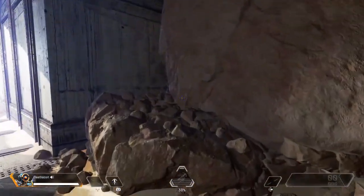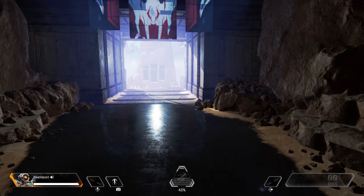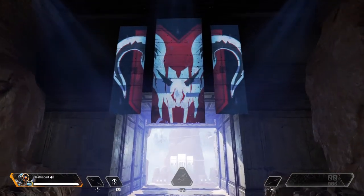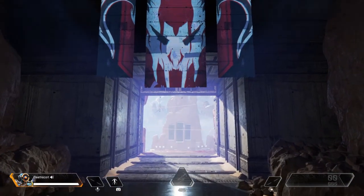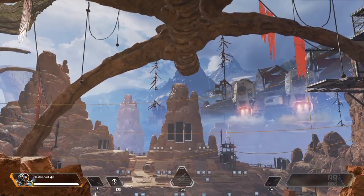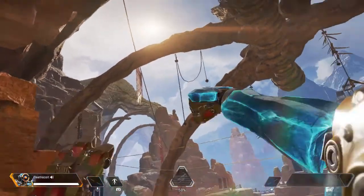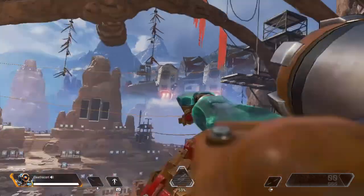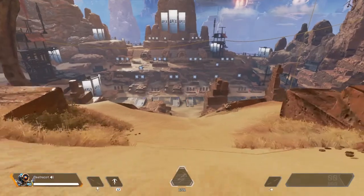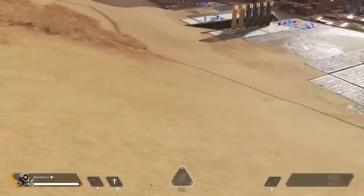What's up guys, Unknown Kingdom here, aka Deathscore, bringing you another Apex video. This time I'm not going over a normal Apex game — I'm going to be showing off all of the weapons, loot, and gear that you can find, including all the legends. This is the training area; in Season 2 we had those monsters, Season 1 we had nothing but that ship.